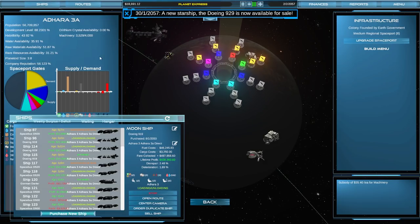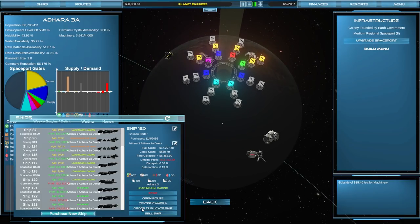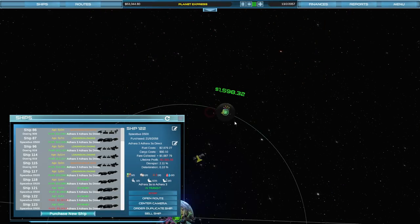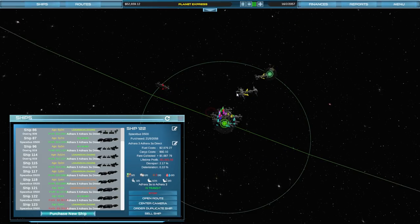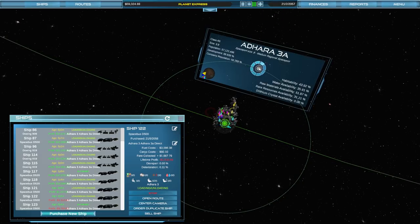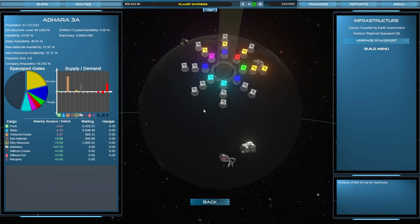The Doei 929 is now available for sale. I'm just going to have to dump you. There we go - we have $50,000 now. This cheaper ship should be providing colonists back and forth. Now that we've sold ships, we should be able to land a lot quicker. $1,700. Carrying water - is the demand going back up? Yeah, there we go. Looking a little bit better there now.